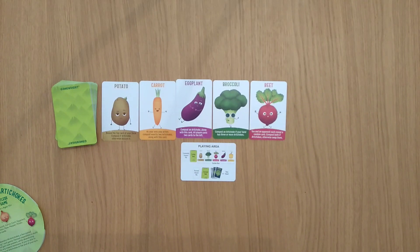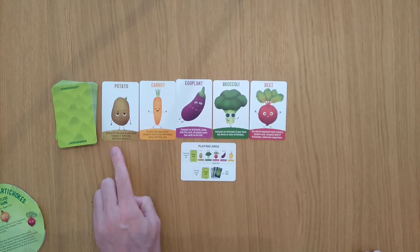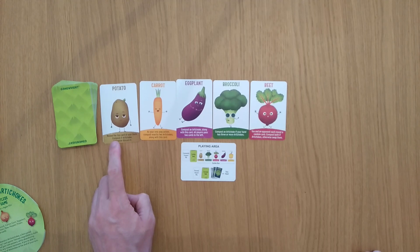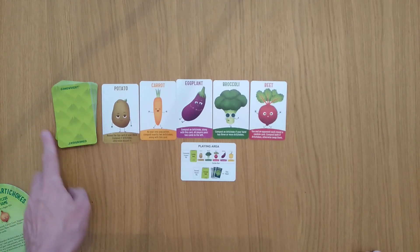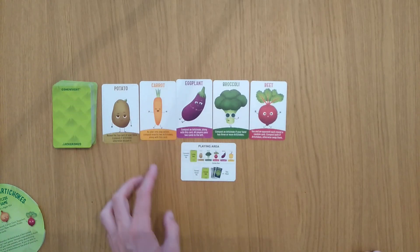Firstly, you'll be replenished in that garden row, which I will start doing at the end of the turn. The first thing, if I'm going first, is to take one of these cards. As an example, I can reveal the top card of my deck, and if it's an artichoke, compost it — which basically means get it out of your hand, helping to thin your deck of the artichokes which you don't want.